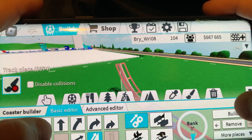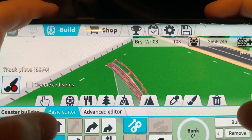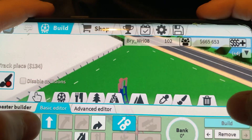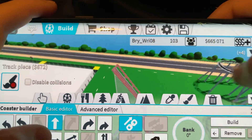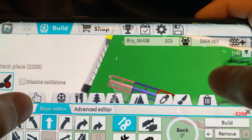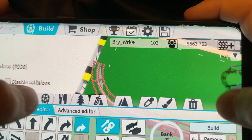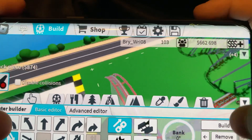A well-known guest is gonna come into my park, so we're gonna do this right around here. Because this isn't a crazy roller coaster — this is just to attract people to come to the park. That's all this is for.